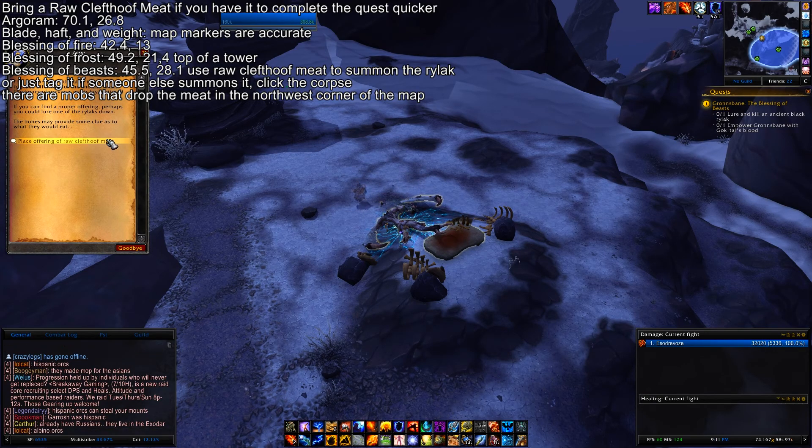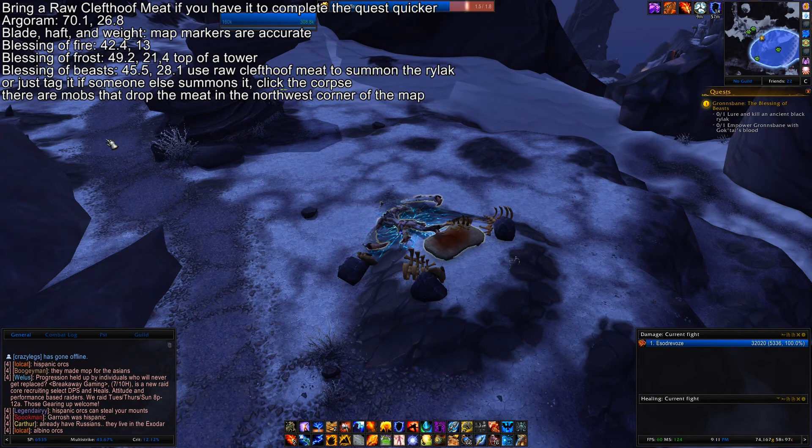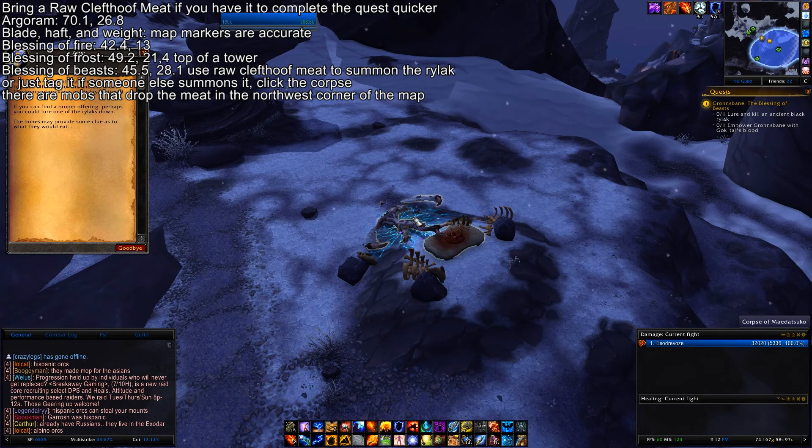After you grab one, head over to the map marker where the altar is, click on the altar, and then summon the Rylik. You can also just tag this mob if you're feeling lazy — on a higher pop server someone's gonna show up and do it, or somebody's already in the process of doing it.